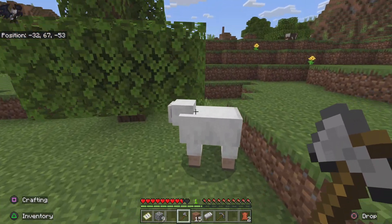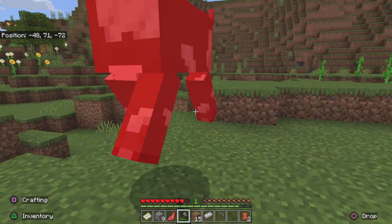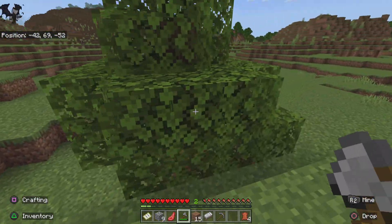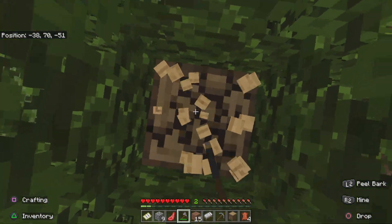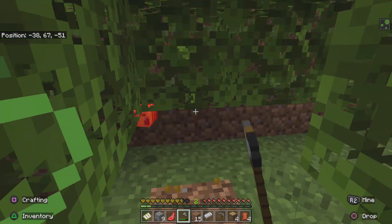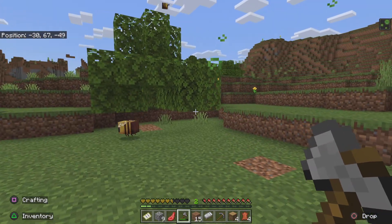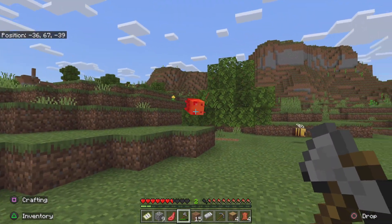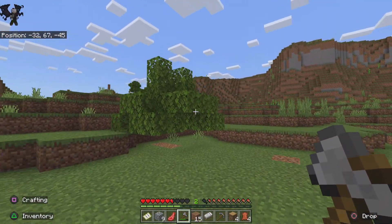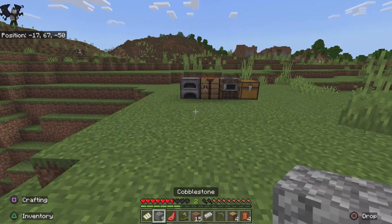Alright, some wood right here. Let's get that cow. I've never really messed around with honey or bees — there's a beehive right there. Alright, get some more wood.